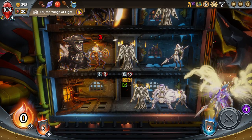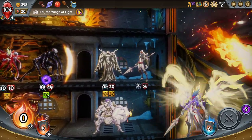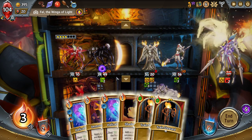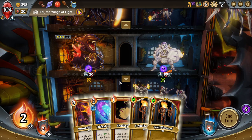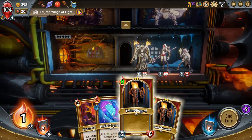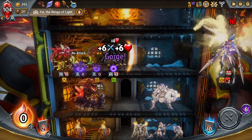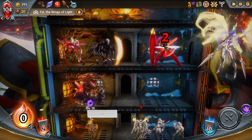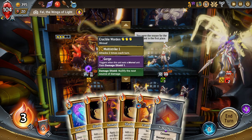I forgot that the statue was attacking as well. Good thing the Helical Crystals are now here because we actually need one there. We didn't get the sacrifice this turn anyway so my previous play wouldn't have even helped. I'm going to sacrifice those on that floor. Really going to start needing some stuff for the midline — Crucible Warden.